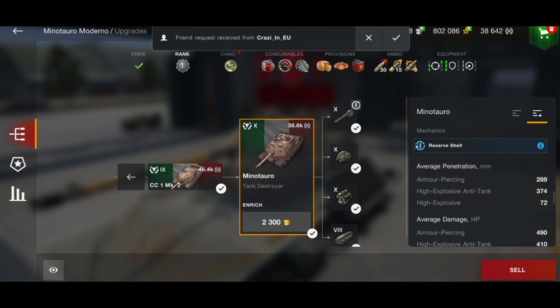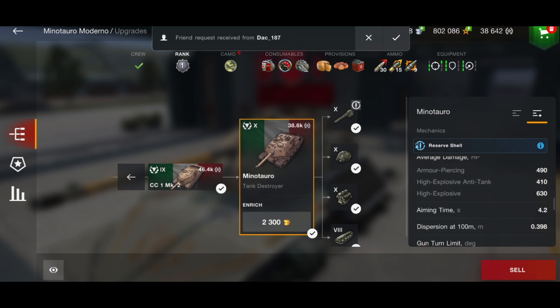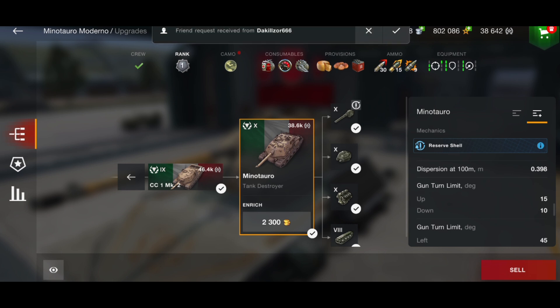If you play this tank as a single-shot gun and only use the second and third shells as backup, the DPM becomes much better. It does 490 alpha, with 289 penetration on AP, 374 on HEAT, and 72 on HE. Average damage is 490, 410 on HEAT, and 630 on HE. Aim time is 4.2 seconds, gun dispersion 0.398, and it has 10 degrees of gun depression.